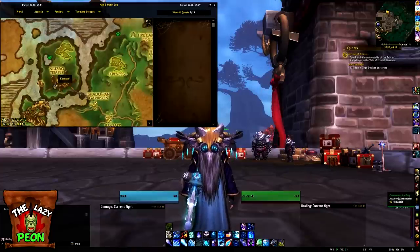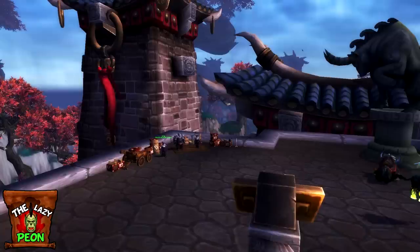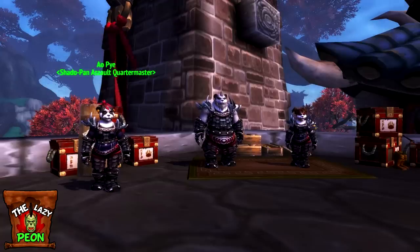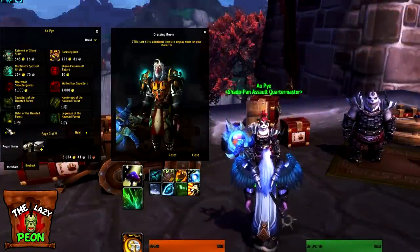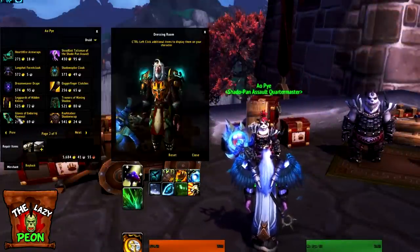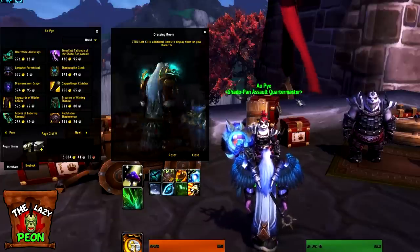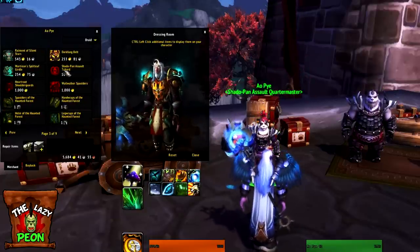The final place we're going to look is in Pandaria at the Niuzao Temple. There are three vendors here that sell some transmog pieces but to be honest it's not that great. The quartermaster that sells the better gear requires reputation with the Shadowpan Assault, and personally I don't think the aesthetics of that gear are worth the effort of a rep grind, so this is probably the last place you should come when transmogging.